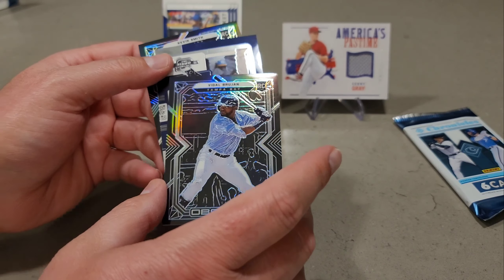Lucas's last pack: a Wander Franco Essentials — the AIR version with the white-skin design, which is just how that insert looks. A Julio Rodriguez Certified, an Obsidian Aaron Judge — probably the best pack. Also a Josh Lowe Phoenix and a Crusade Tani Centillin. Great final pack for Lucas.